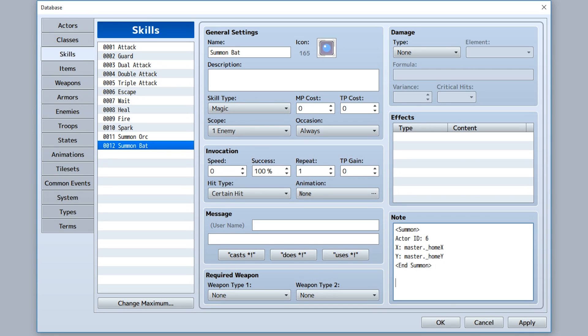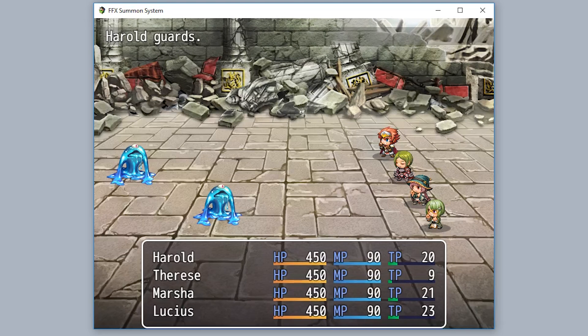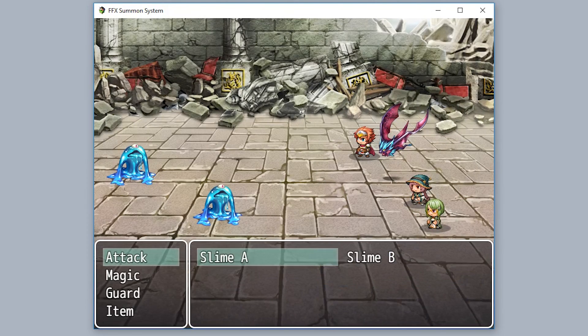But say, for example, you want a skill to only replace the actor. Using the skill, simply use the note tag 'Summon Replace User' just like that. So now, when one of the actors uses that skill, it'll remove that specific actor and replace them with the summoned new actor — so instead of Therese, we have the bat.